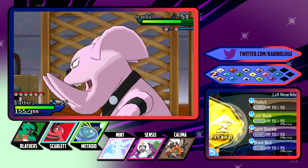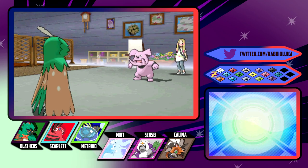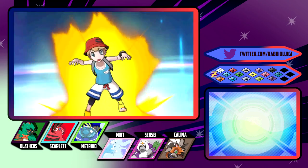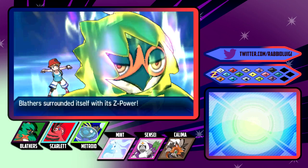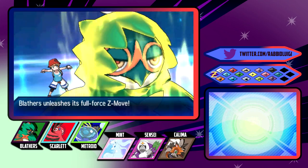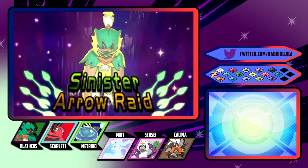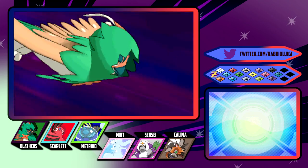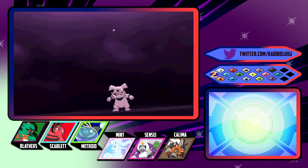That is actually going to work. I was looking at Spirit Shackle thinking Granbull's still a normal type, isn't it? That's a bad idea. But no, it's a fairy type now - this is not such a bad idea. Especially because I feel like I don't really have another way around this. A bulk standard fairy type Pokemon is a little bit difficult to deal with. Let's just drop some arrows on it and we'll see what's left at the end.